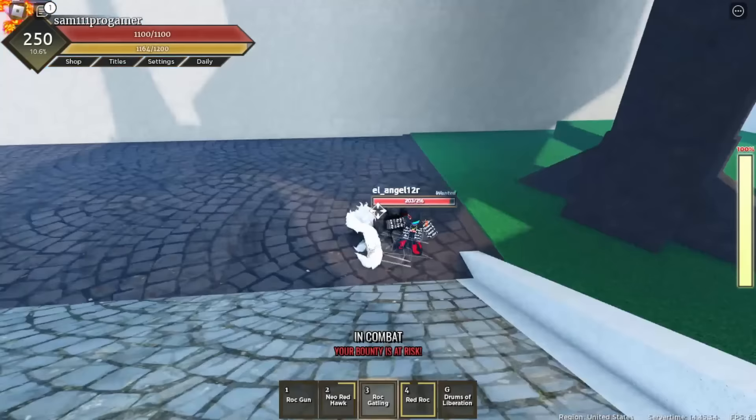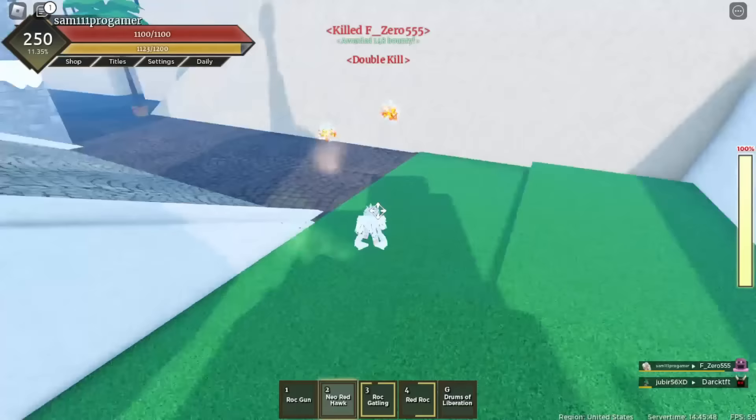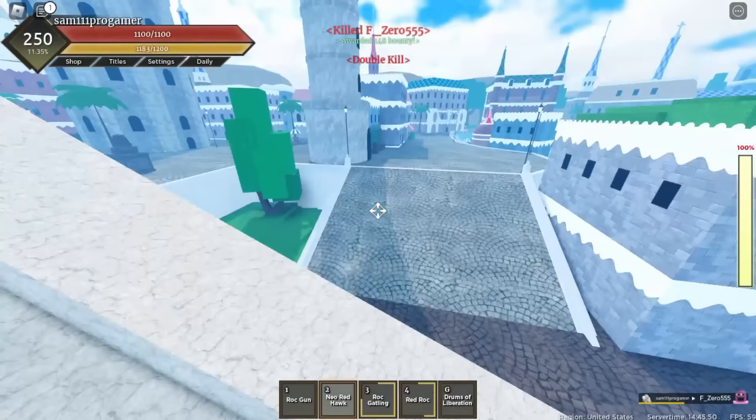There are two people trying to kill me - there's a Darkness fruit user too, he's gonna steal my kill! Nah brother, he stole my kill! Wait - did I just kill him? I'm so confused. Some dude stole my kill though - the timeskip rubber guy came out of nowhere.